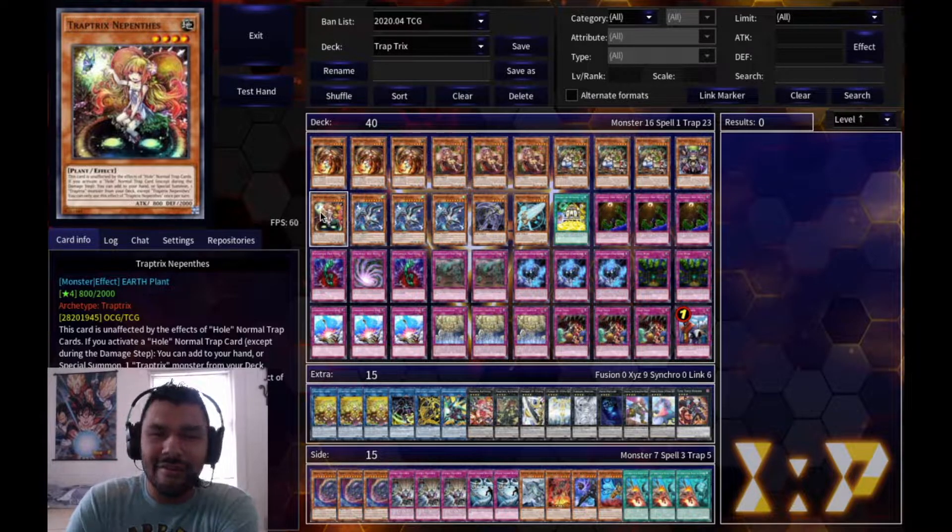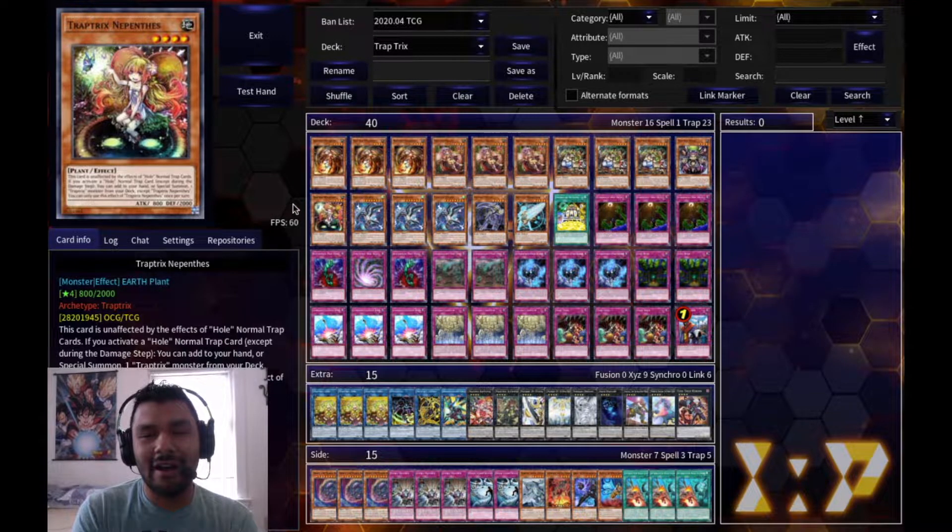For the next monster I have one Nepenthes. I was running Ganglesia but I'm not a big fan of having to tribute her, so I replaced her with Nepenthes. Whenever a normal trap hole activates on your side of the field, Nepenthes lets you special summon a Traptrix monster from your deck or add it to your hand. If you have Sara on the field too, you can special summon two Traptrix monsters in one turn.